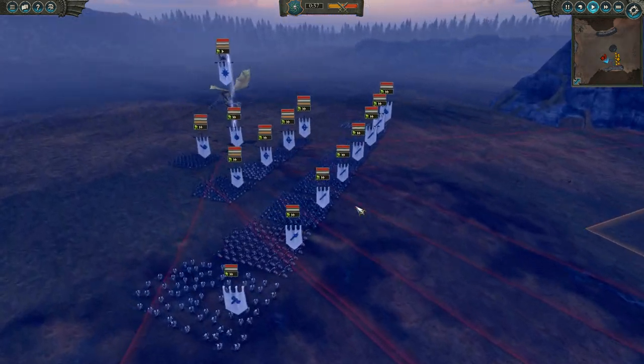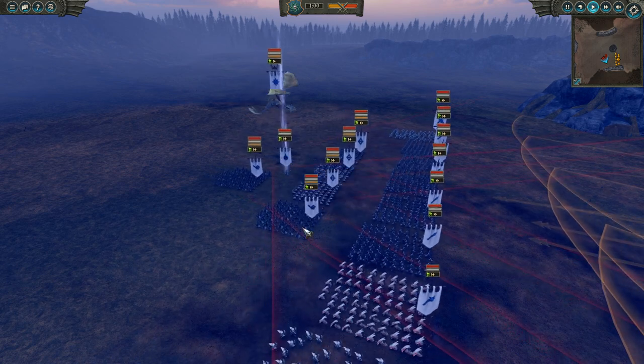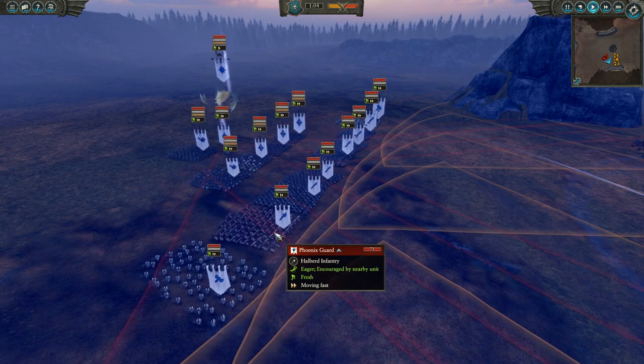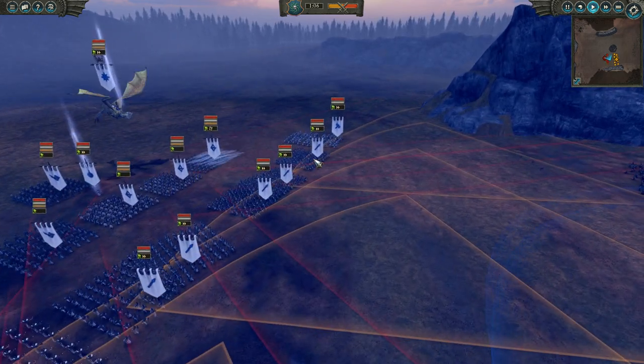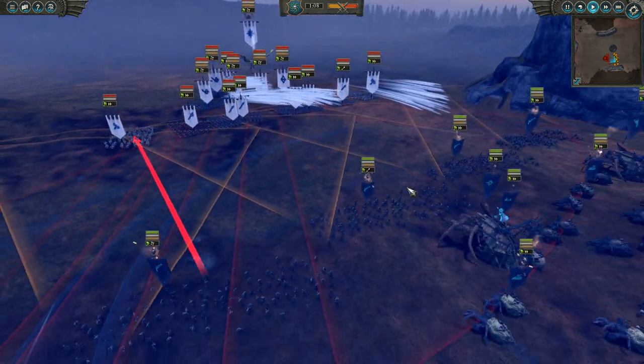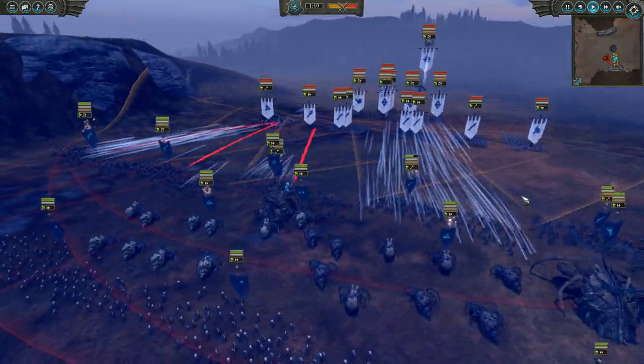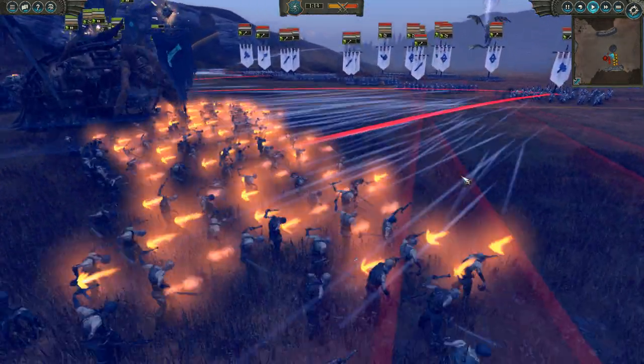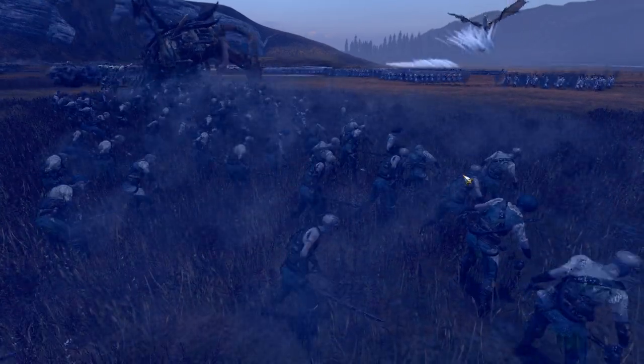For my opponent's High Elf build, he's got a Princess up on a Dragon, a Light Mage on foot, lots of Lothurn Seaguard and Archers mixed, some White Lions, a single group of Phoenix Guard, and plenty of Spearmen. Pretty decent High Elf build, honestly. Going wide with the High Elves and just bringing tons of infantry is a pretty decent way to go against the Vampire Coast.